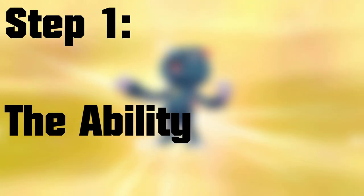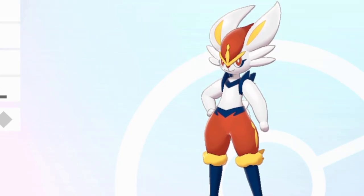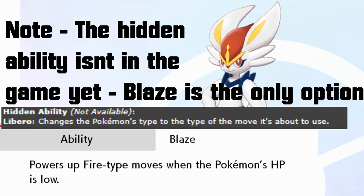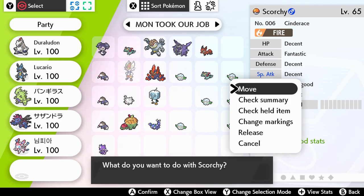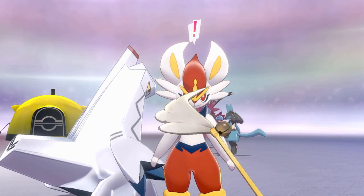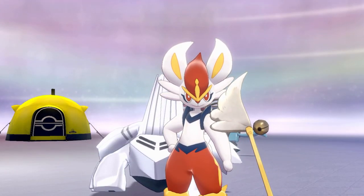Step one: the ability. So Scorbunny has its regular ability, Blaze, and the hidden ability, Libero, which is pretty broken. Thing is about hidden abilities — they're one of the only things you can't give a Pokemon after it exists. So if it doesn't have it, looks like you're useless after all, Cinderace. We can be friends once the DLC comes out.